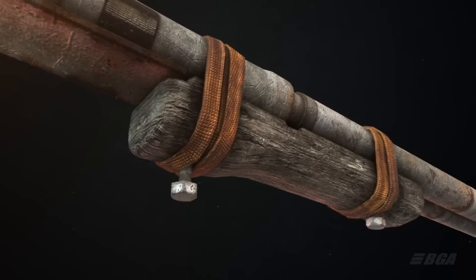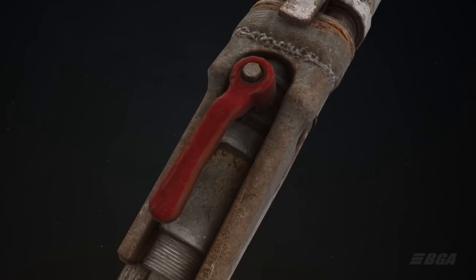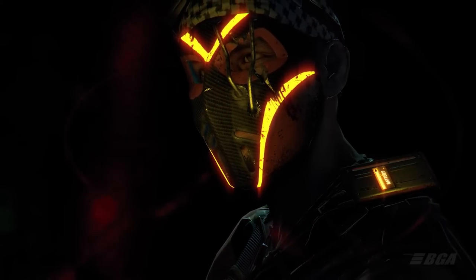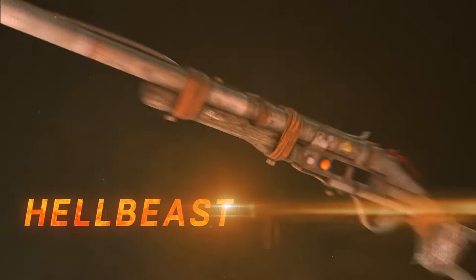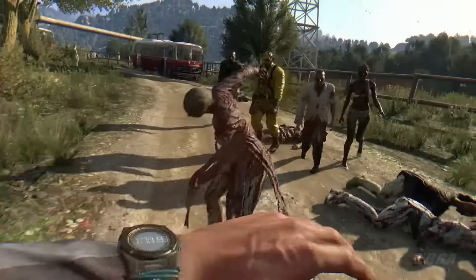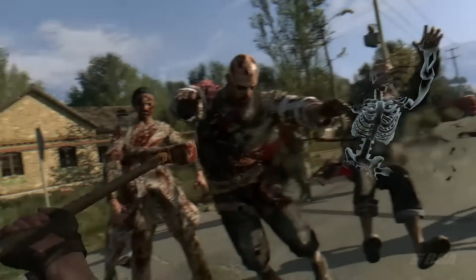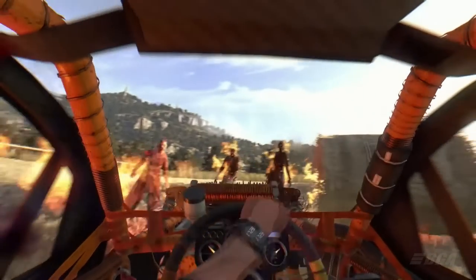The next DLC is the 5th Anniversary Bundle, specially released for the 5th year of Dying Light's anniversary. This bundle gives you an outfit, a new buggy paint job called Veteran's Ride, and blueprints for 3 new weapons. You get a double barrel shotgun that reloads really fast called Hell Beast; the second weapon is called Your Fist, and after 3 hits it does double the damage; the third weapon is called Feather — it's technically a hammer with a really good impact. And finally you get an outfit called Haran Veteran.